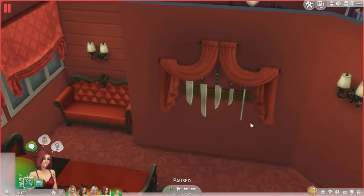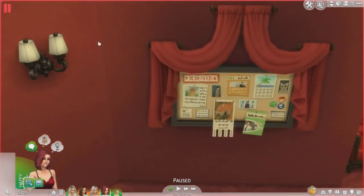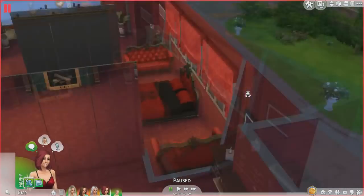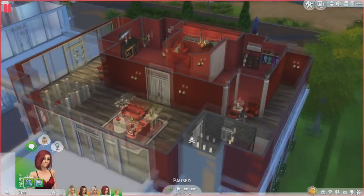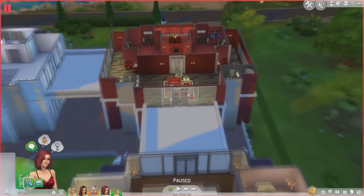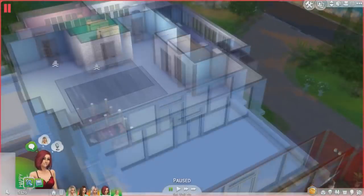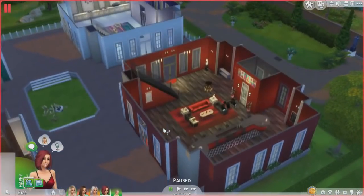And then up here I did add a little area, some chairs over there, a little table just to fill in some space. I added an upstairs bathroom because she kept going all the way over here to use her bathroom. I just wanted her to have her own little space up here if she didn't want to go all the way across to the other house. And then this is her bedroom, which I added some decorations to and filled in some space.